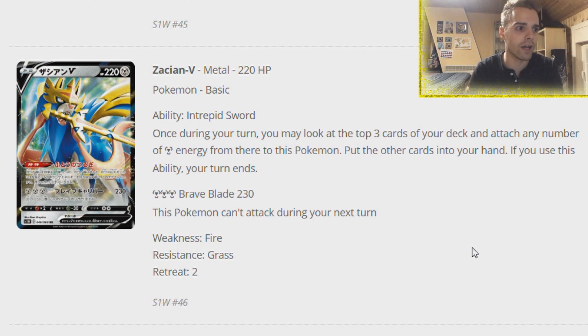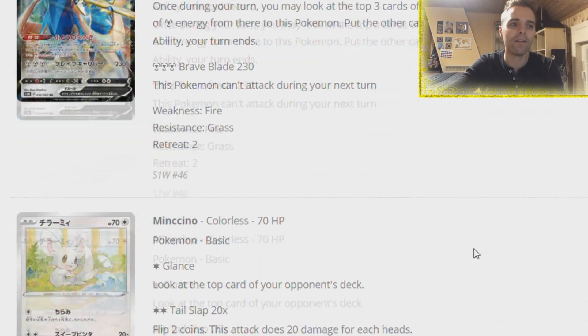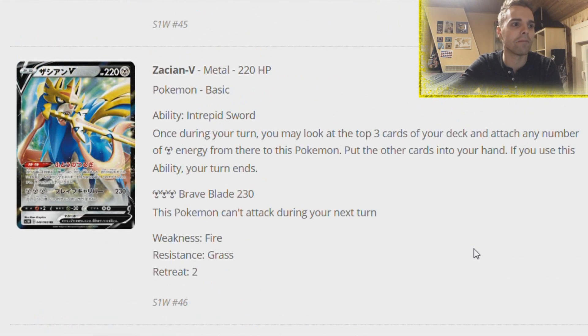Definitely be careful of the Fire weakness, but 230 damage is not bad. Let's say you smack 230 damage, they heal 120 damage, and then you smack 230 again - very great. It does have the restriction that this Pokemon cannot use this attack during your next turn, but as we've seen with Buzzwole GX and other Pokemon, you can just use a Switch. Definitely worth considering making a deck around Zacian V.